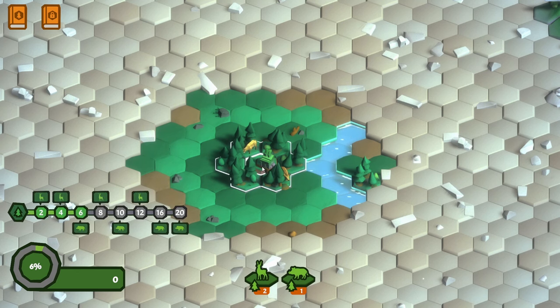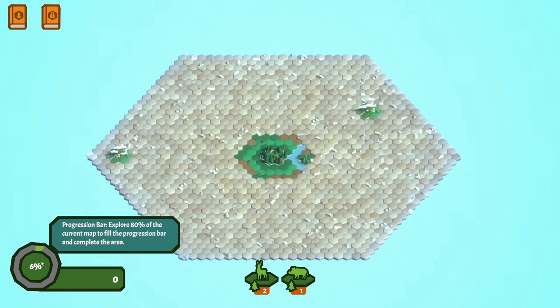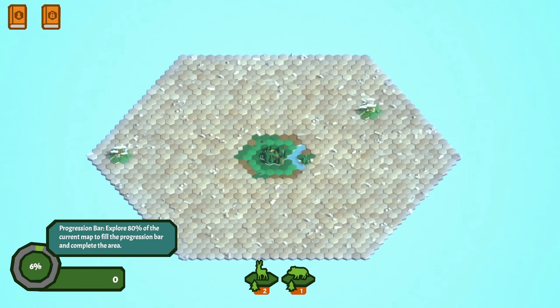Let's zoom out just to see what we're working with. How big is the map? The map is quite big - the map itself is a big hex, which I quite like. We've uncovered the middle of the map, and we've uncovered about 6% of the entire map. That's the progression bar. 'Explore 80% of the current map to fill the progression bar and complete the area.' So we've got to get that up to 80%.